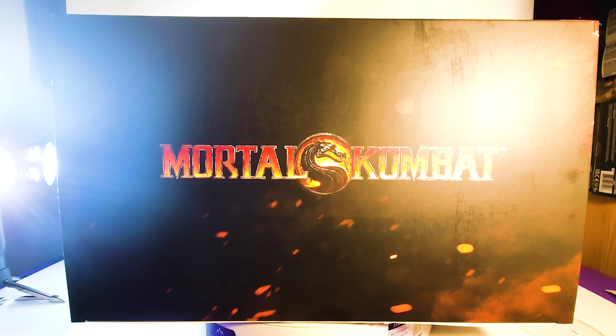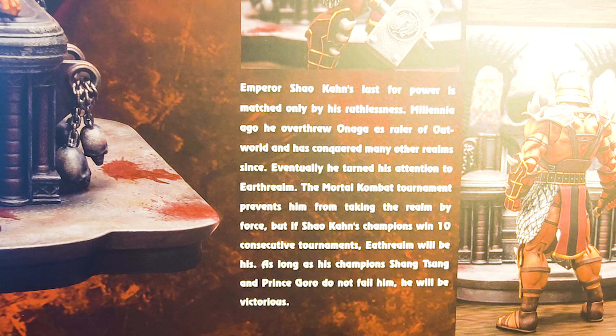There is the bottom of the box. Emperor Shao Kahn's lust for power is matched only by his ruthlessness. Millennia ago, he overthrew Onaga as ruler of Outworld and has conquered many other realms since. Eventually, he turns his attention to Earthrealm. The Mortal Kombat tournament prevents him from taking the realm by force, but if Shao Kahn's champions win 10 consecutive tournaments, Earthrealm will be his. As long as his champion Shang Tsung and Prince Goro do not fail him, he will be victorious.